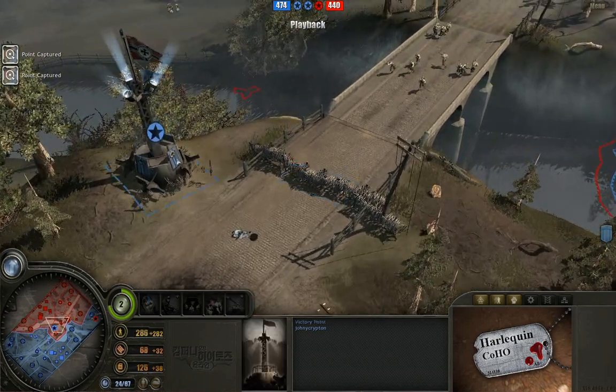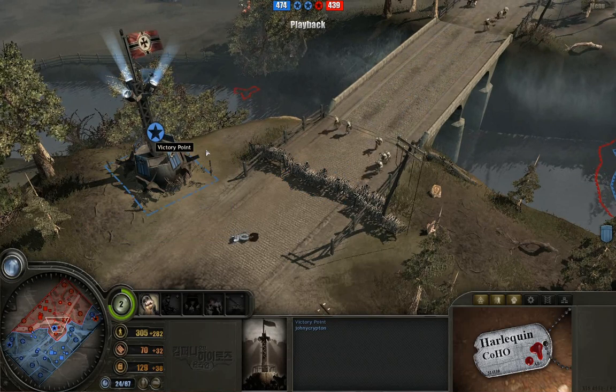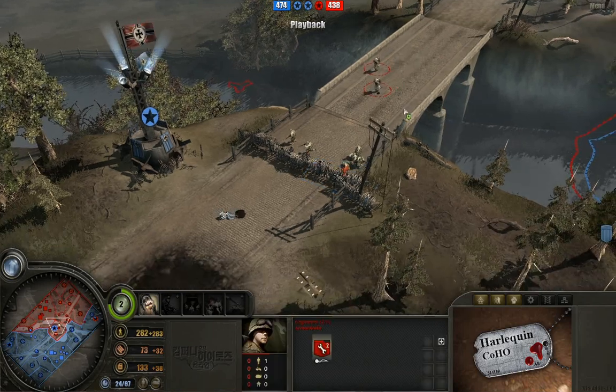I honestly think it's really weird that this cap point is kind of on this side of the bridge. It does, I think, in my head, give the southern player a little bit of an advantage for exactly this reason. You can see all these riflemen have to just kind of stand around here until the minesweepers get up.